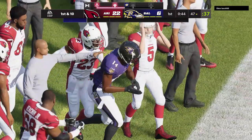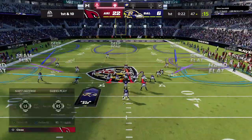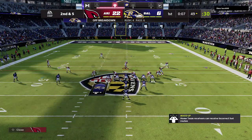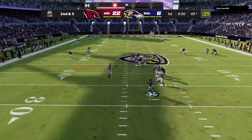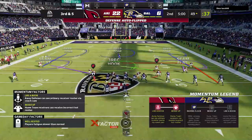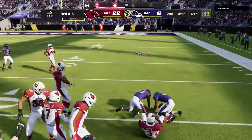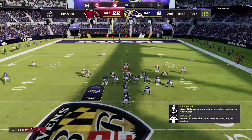Rounding out the new X-Factor and superstar abilities for quarterbacks, the next X-Factor ability is DOTS. Once you enter the zone, you have perfect accuracy on all throws — bullet pass, touch pass, lob pass, high point, low point — every type of pass should be 100% accurate with DOTS activated. This could be one of the better ones to put on your quarterback and really be helpful when you get in the zone.